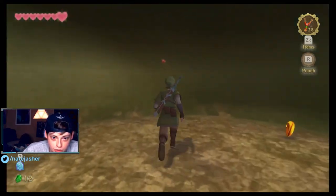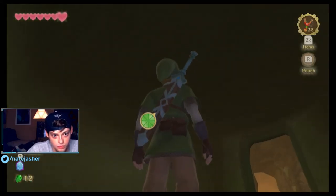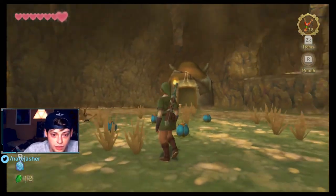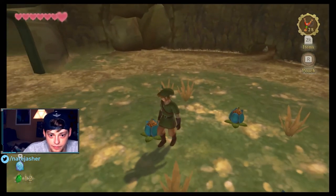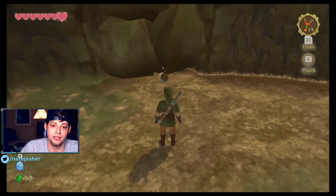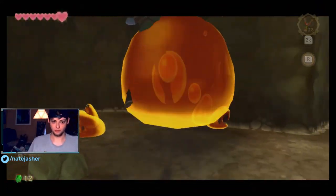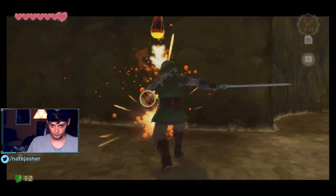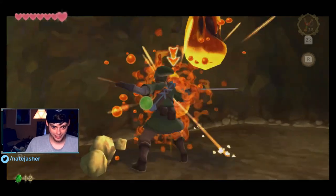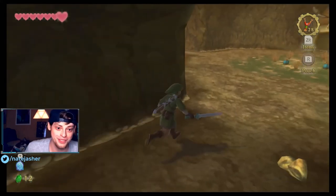Check this out, guys. You can roll this bomb flower underneath there and blow that up. You ever wanted to see a ruby up close? There you go. A bigger one with a ladybug and an amber relic. Alright, there's one more thing we had to blow up, right? Well, that felt like a rock. Whoa, buddy! He won't swing because he's tired. Didn't realize that happened. Alright, we got some jelly blobs off of that.